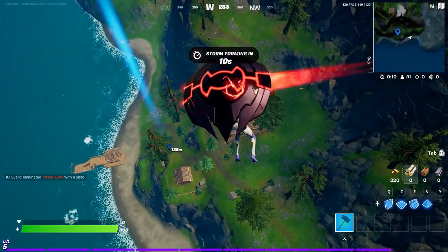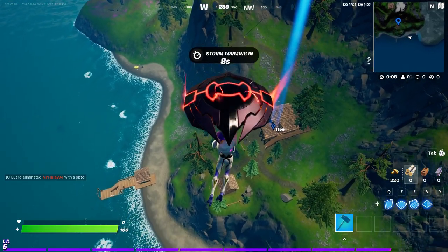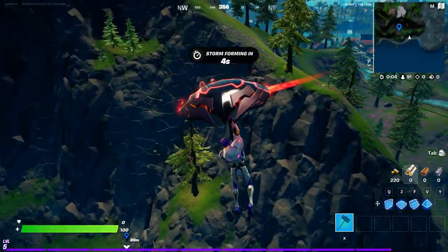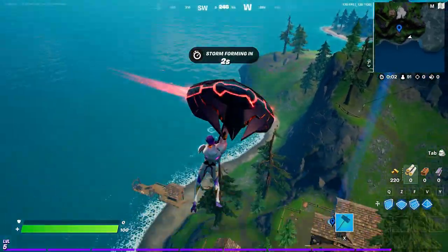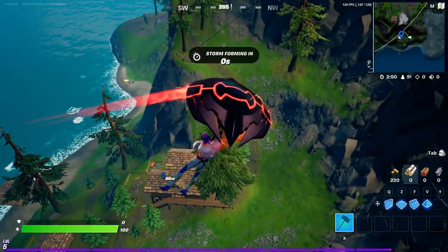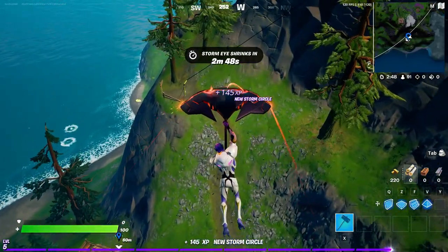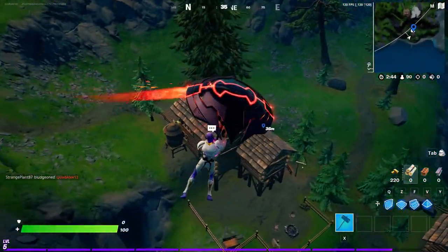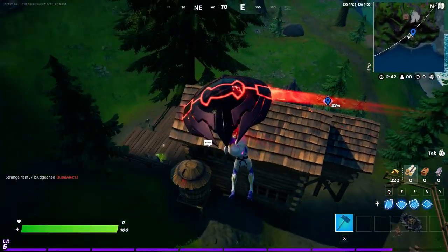Bunker Josey's conspiracy board should be located approximately in this house. I'm just looking around to make sure it's not somewhere else, because the season just dropped and no one exactly knows all the locations yet, but we're figuring them out. I assume Bunker Josey is going to be the NPC in this house.